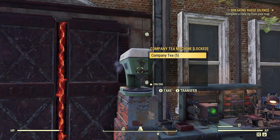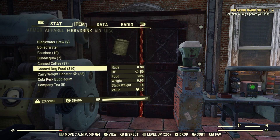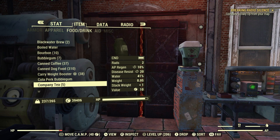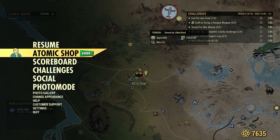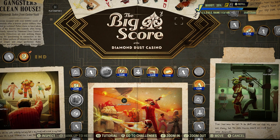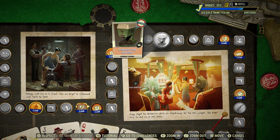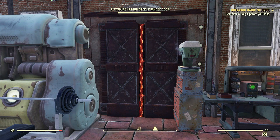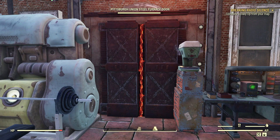What else we got? Let's try the company tea — I don't think I've tried it before. The company tea came from the Season 15 scoreboard, which is the one we're on right now. Everyone should have a company tea machine. Let's see if it works. Nope — company tea does not count. That backfired.